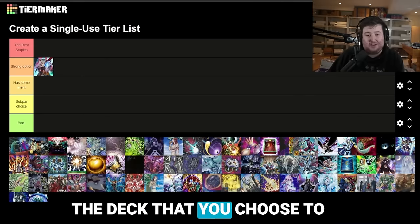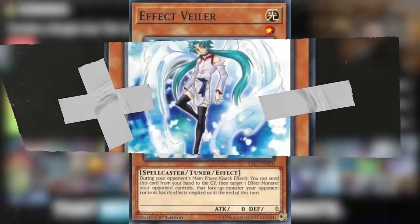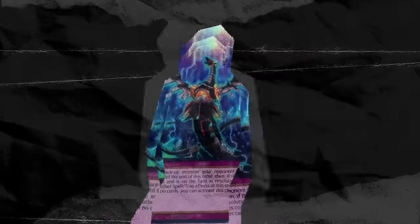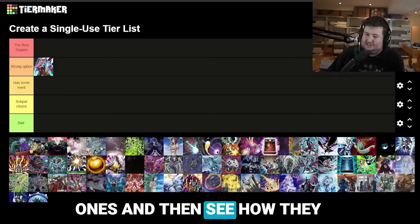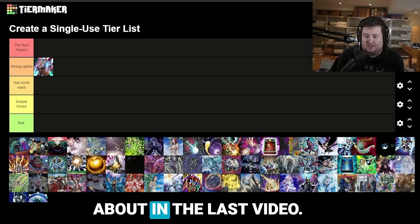While the usage of some of these cards will change on the deck that you choose to pilot, I'm going to go over all the possible staples and techs that we've seen in past formats and the most commonly used ones, and then see how they stand up to today's format — against the Fire King decks, against Snake Eye, against Labyrinth, against Rescue Ace, all the sorts of decks that we talked about in the last video.